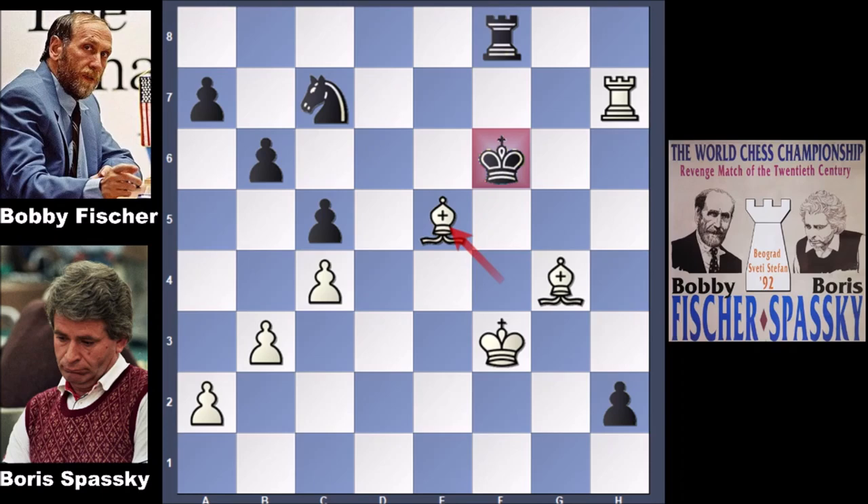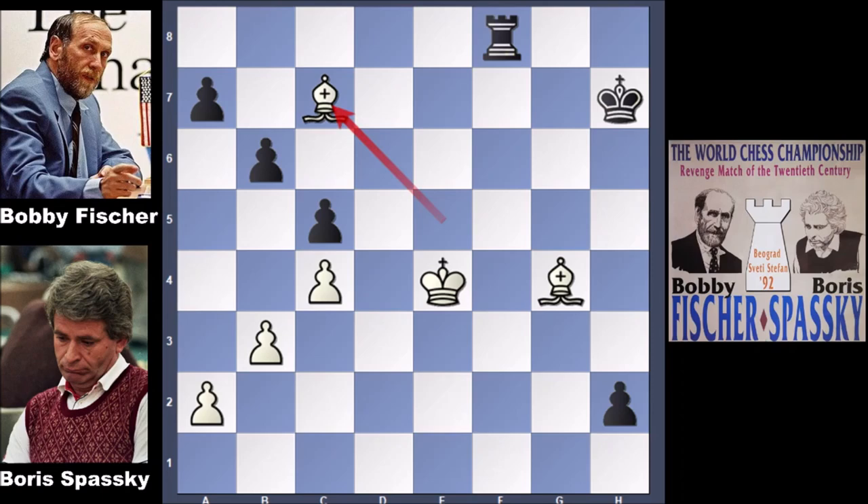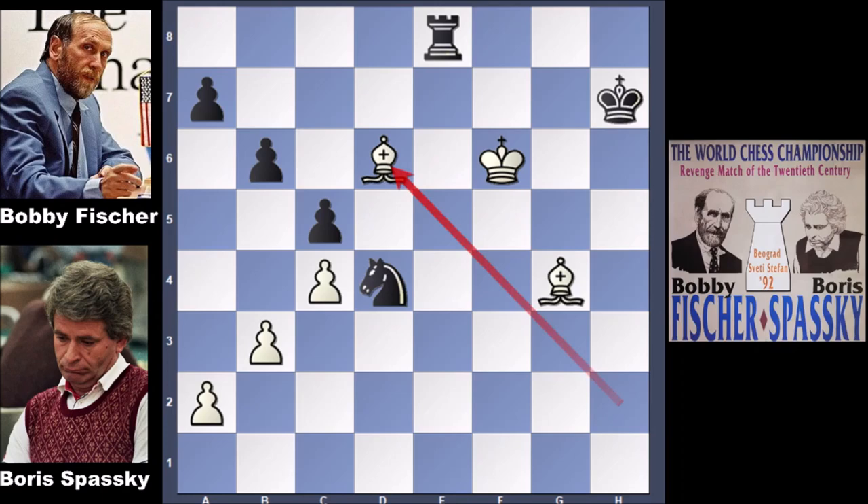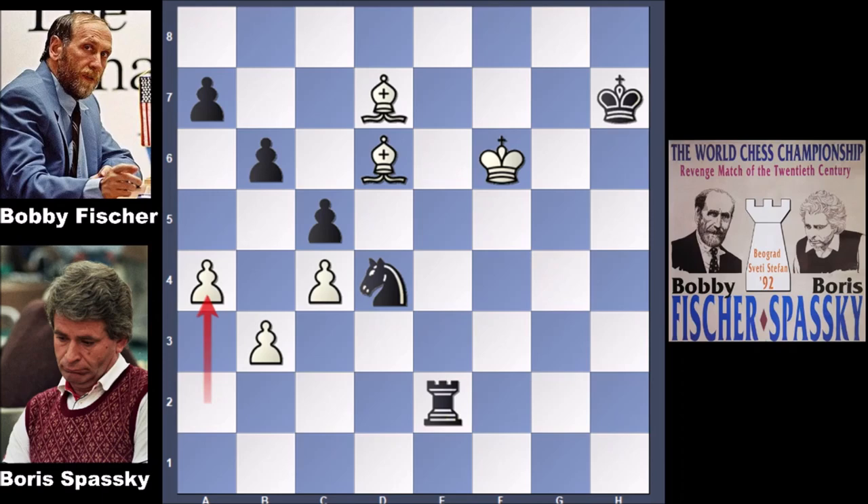So after bishop takes on e5, we have king to g6 by Fischer — this is check. After moving the king, king takes on h7. Bishop takes on h2, while capturing the knight is not possible because of promoting the queen — that would be a funny blunder for white. So Spassky captured the pawn, bishop takes on h2, and rook to g8 checking the king. Bobby Fischer has the exchange. Is it good enough for winning the game? King to f5. We have an interesting endgame: developing the knight, moving the king, attacking the knight with the bishop. Knight to d4, bishop to d6, rook to e4, bishop to d7, rook to e2.